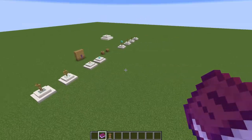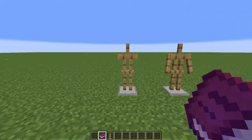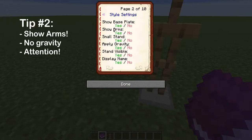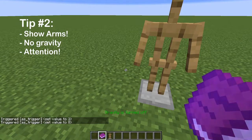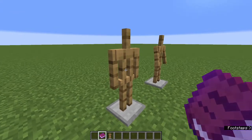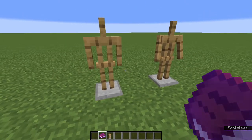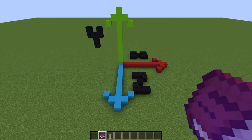Now let's go in-depth into more of the controls of the armor stand itself. Before we do, here is tip number 2. Whenever you make big sculptures like mine, always do these three settings first. Go under styles and make sure that the arms are showing. Then also make sure that gravity is always off. Then go under presets and set the armor stand to attention. The reason why we want the armor stand in the attention position is because the arms, the head and the legs of the armor stand will be straight compared to the default position, making positioning the armor stand much easier in the long run.